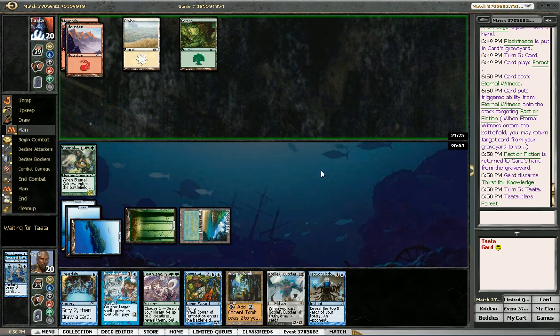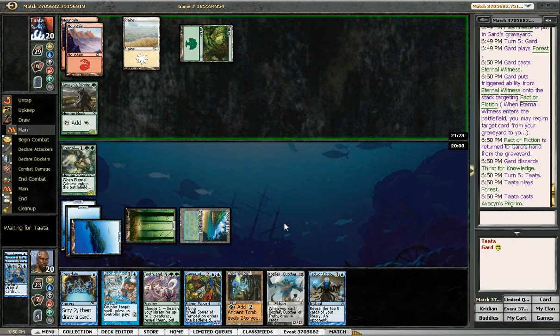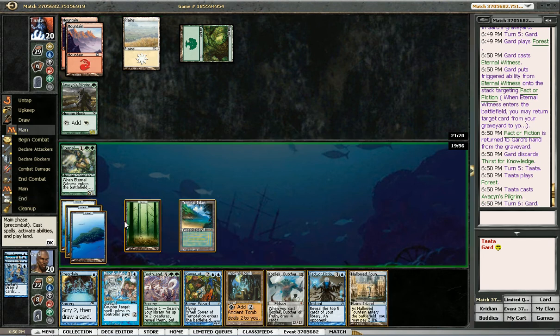I think I can just hard cast Frost Titan, so if I need to I'll grab it with Tooth and Nail and put into play Kozilek and Elesh Norn. So I need one, two, three, four, five, six, seven — I need to draw another land before I can do anything. There's Hallowed Fountain, and we're gonna Preordain for that other land. Hopefully we hit Search for Tomorrow — that would be the best possible.